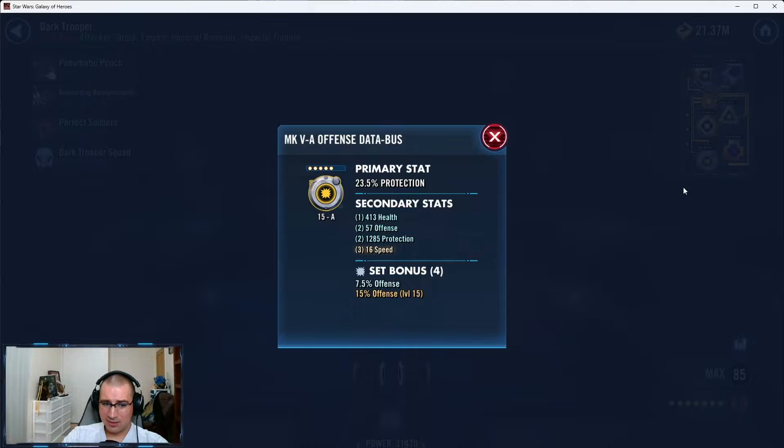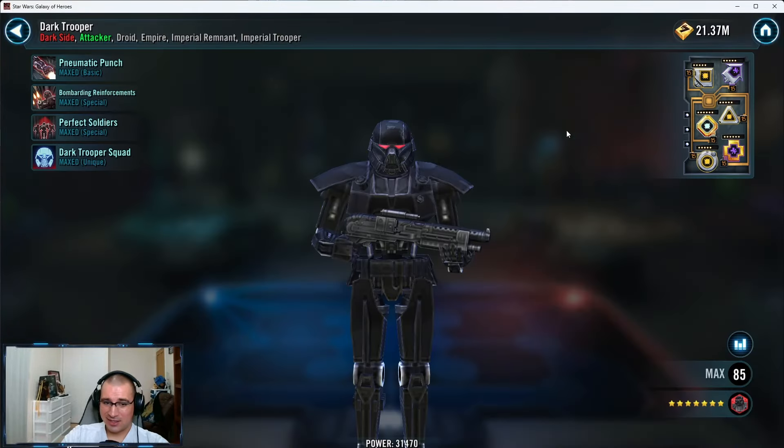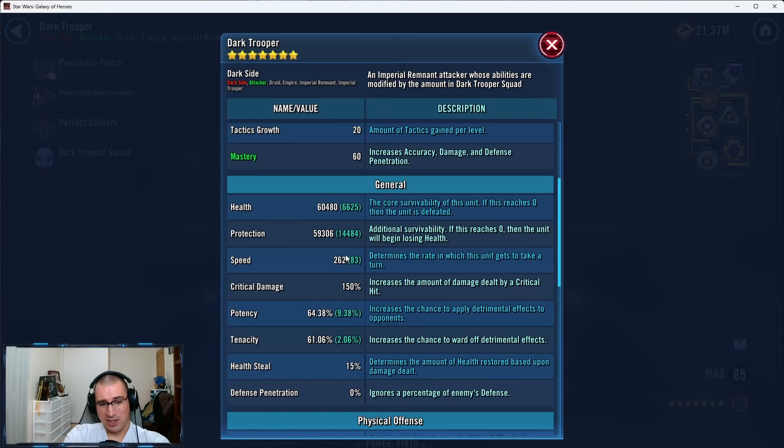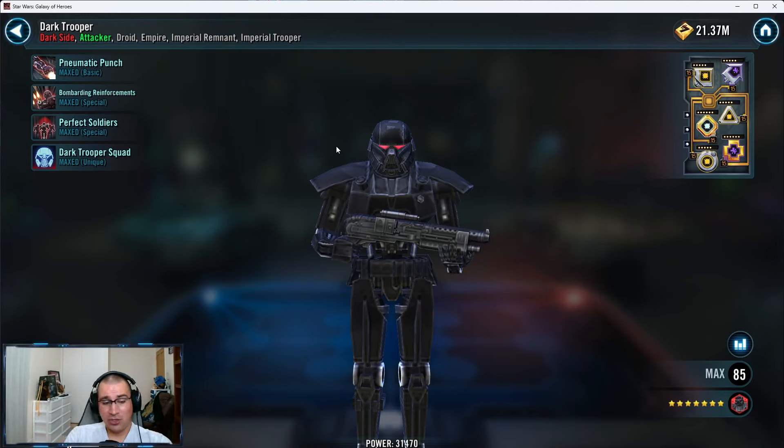This one is crap; this has some potential but doesn't have offense percent which really sucks — as a speed mod it's usable but not great. Overall: get Dark Trooper up to the 290s, ideally 287, and that will bridge all your Imperial Troopers. He'll always be in there with Piet as the core, making your Imperial Troopers work 100%.